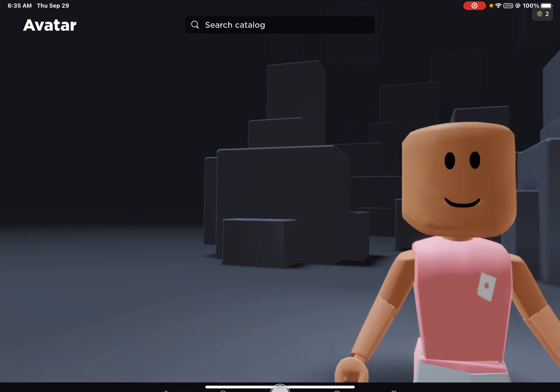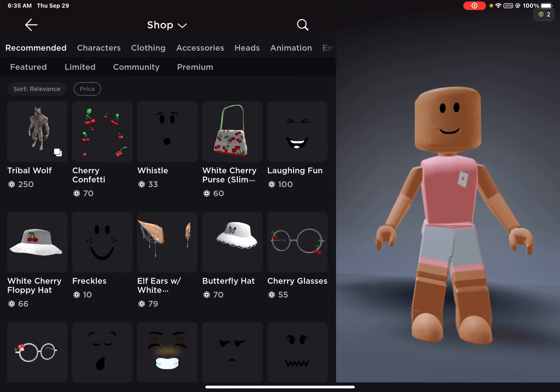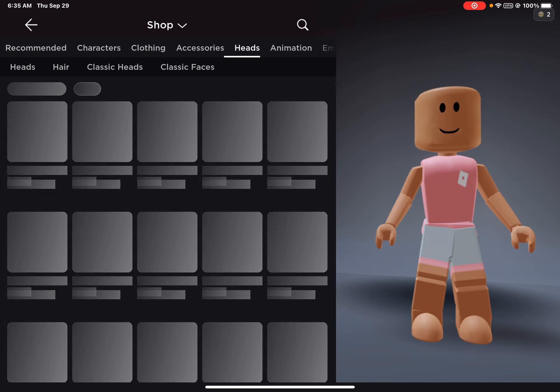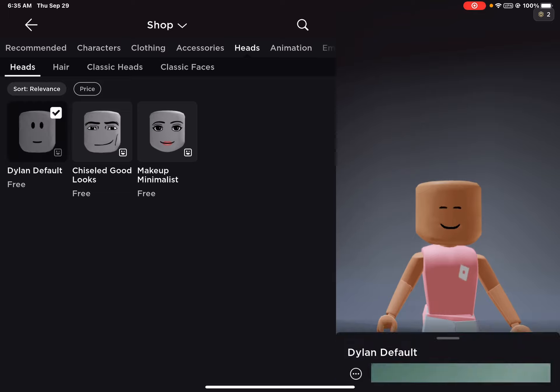So that's how they look like, and then to get it you will go to the shop, go to the heads section, and then click over here — it's heads again — and then you can see these.